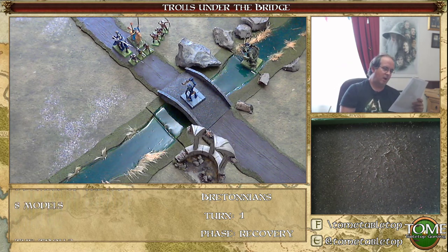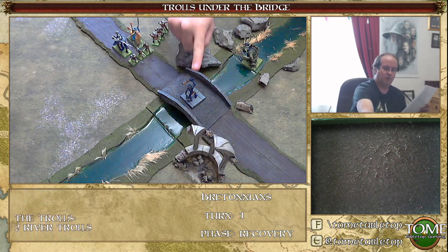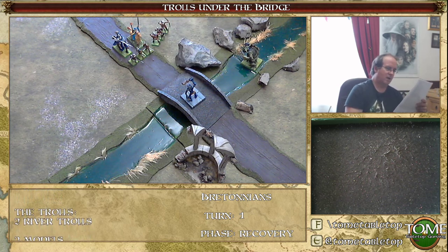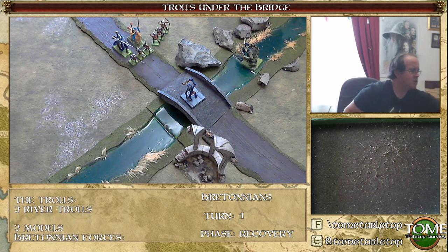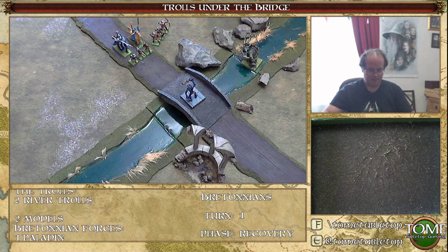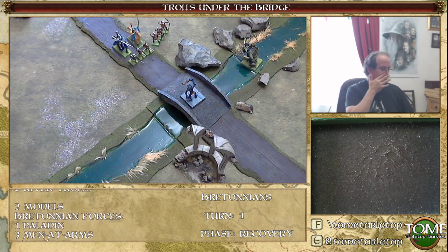For setup: Bretonians deploy first on the road six inches from the south border. One troll sits on the bridge exactly six inches from the closest Bretonian. The other troll must start anywhere more than six inches away - I've placed him in this area here, which makes sense.